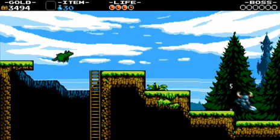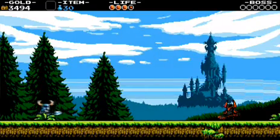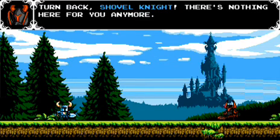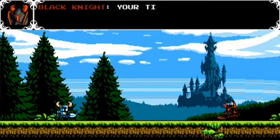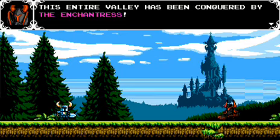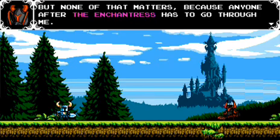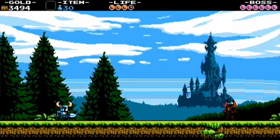Unless there's some sort of collection thing it keeps track of - that's something I'll find out. There's that tower in the background. Here's the next save point, and I'm pretty sure we'll be coming to a boss soon. Black Knight! I knew you'd show your face sooner or later. The Cerulean Coward? Turn back, Shovel Knight - there's nothing here for you anymore. Stand aside, Black Knight - I have no quarrel with you. I must return to the Tower of Fate. Steal thy shovel! Nice 8-bit laugh you got going there.